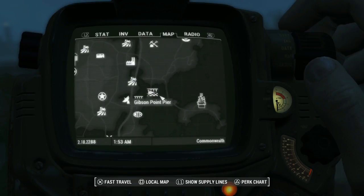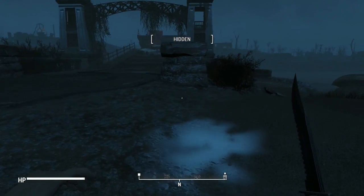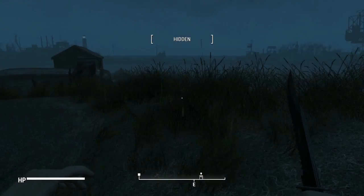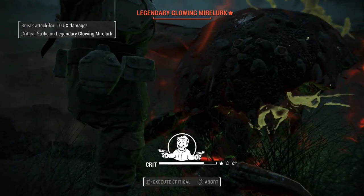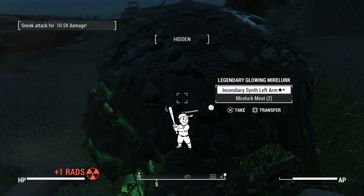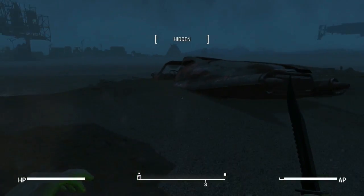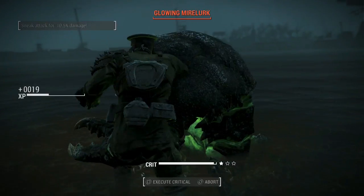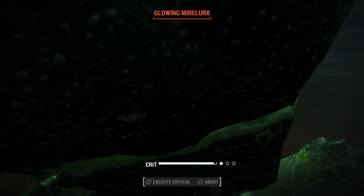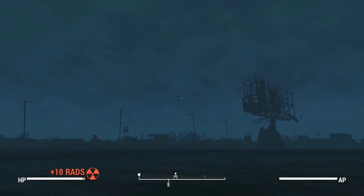We need to go out there. Let's look at the map because I'm getting a little confused. We can cut through the water. Another legendary — fuck! Crit! Just cleaning house! Incendiary synth left arm — 30% chance to ignite melee attackers once every 20 seconds. That's cool, probably won't be using it but it's cool. And we're getting two mirelurk meat off the beach with one of those kills, which is great.